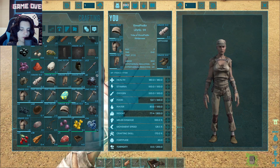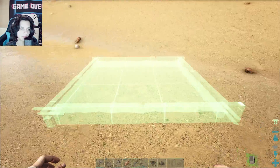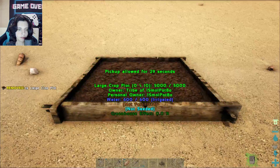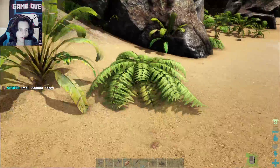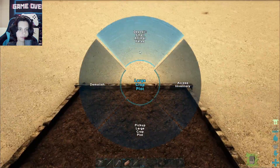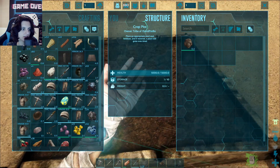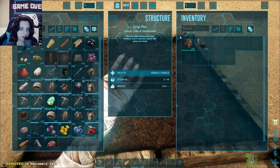We're also going to get a giant beaver eventually, which will actually help us with our wood problem — it'll be amazing. Our other priority is going to be to get dung beetles, which is going to be up there on the to-do list. First, we're going to need a dinosaur that can go with us in the caves to safely take out the dung beetles.